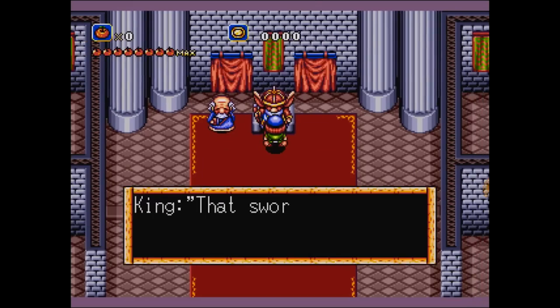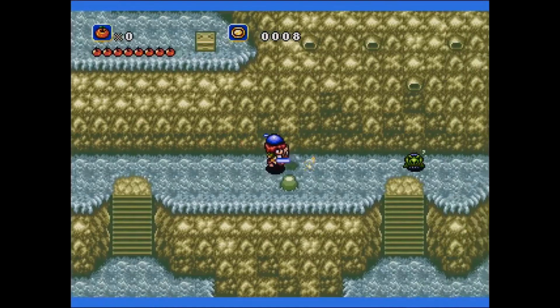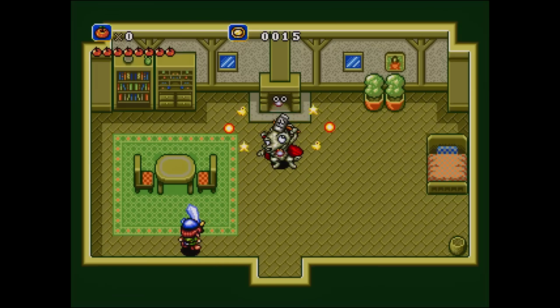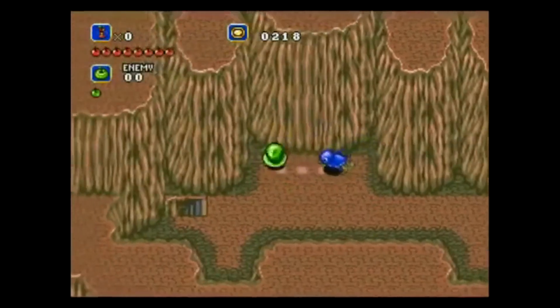I've been playing a lot of Crusaders of Centy, which is a Sega Genesis game. It's like a Link to the Past ripoff - very much a Link to the Past ripoff. You're a little character, a little boy, and he swings his sword in the same exact way as Link. Except in this one, you get little animal friends that give you powers that you collect through the course of the story. I did have to play with a FAQ sometimes because I don't want to get stuck since I only have so much game time.